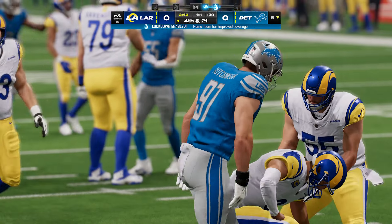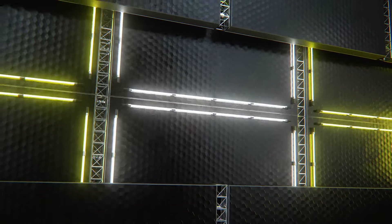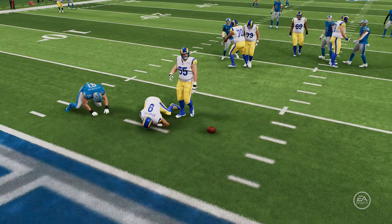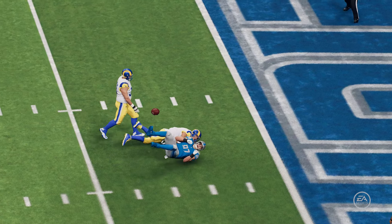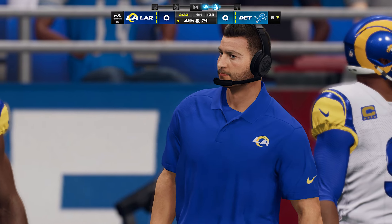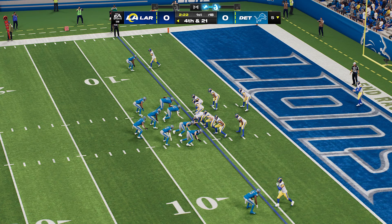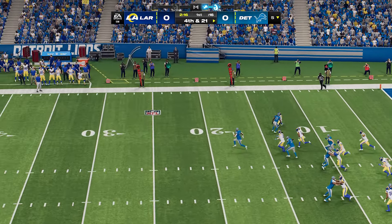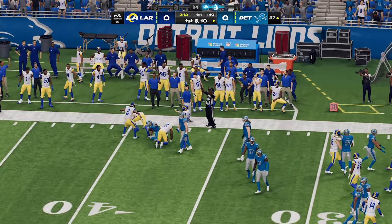Now let's get into this week's roster update. You might see some more movement here based on the entire season and not just last week, as this is the last roster update of the regular season. They're going to take the whole season into account with some of these moves. Starting with players going up: Tristan Wirfs is going up plus one to a 94 overall; his teammate Antoine Winfield Jr. is going up plus one to a 92 overall; Christian Darasaw is going up plus two to a 90 overall, now officially in the elite 90 range; and Khalil Mack is going up plus one to a 90 overall.